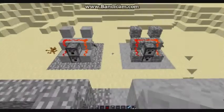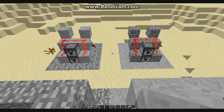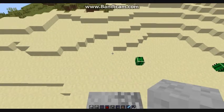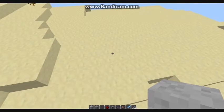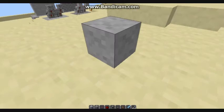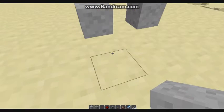Hi there guys, Dogman here, and today I'm going to show you how to build a sentry gun. So let's start — you need cobblestone or stone to build this. You start by placing one block here, leave this empty, and put another one here.